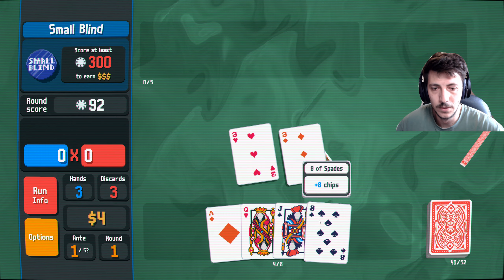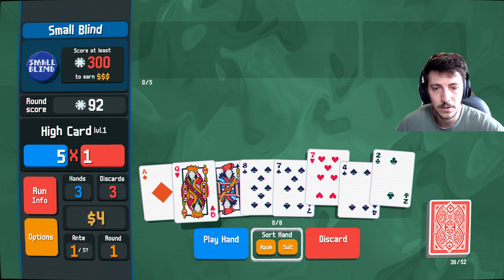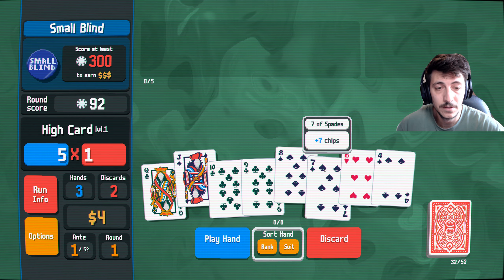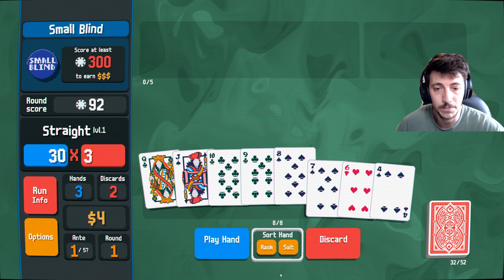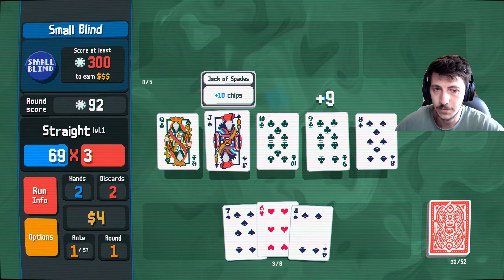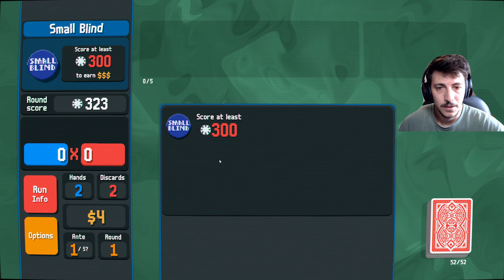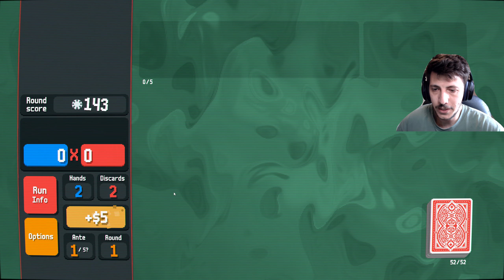All right, it's 92 — need a few good hands here. Let's go ahead and discard those and get... not a single one. All right, well we've got a straight here, so that's good. 210, 231 — okay we're so close. Oh no, we got it! Okay yeah, perfect. Two extra hands, we got five monies out of that. Perfect.